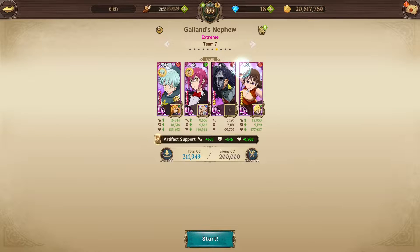This is the team. Sariel is my main damage dealer. Green Gother — you could use Red Gother if you don't have him — this guy Slater, and Dien.